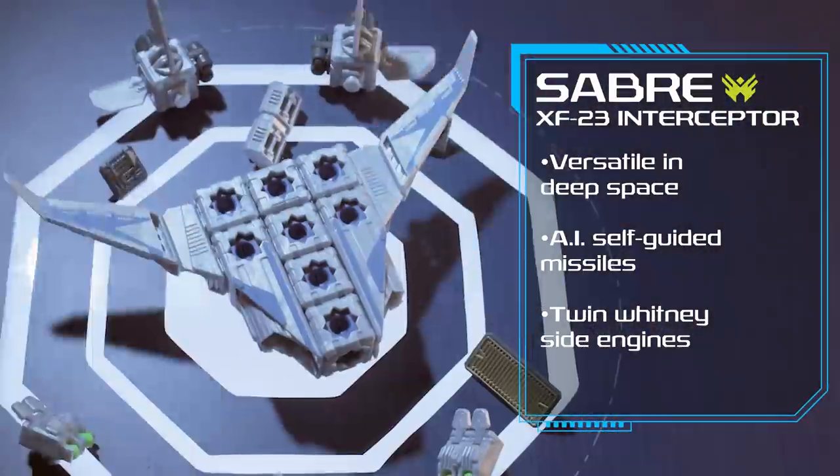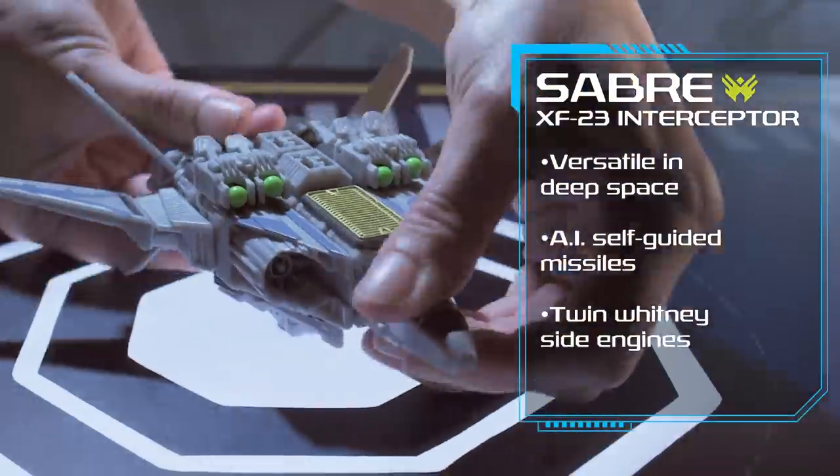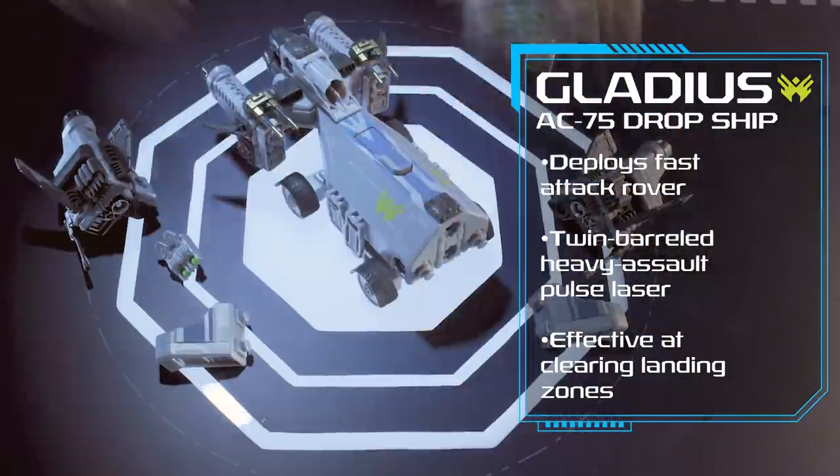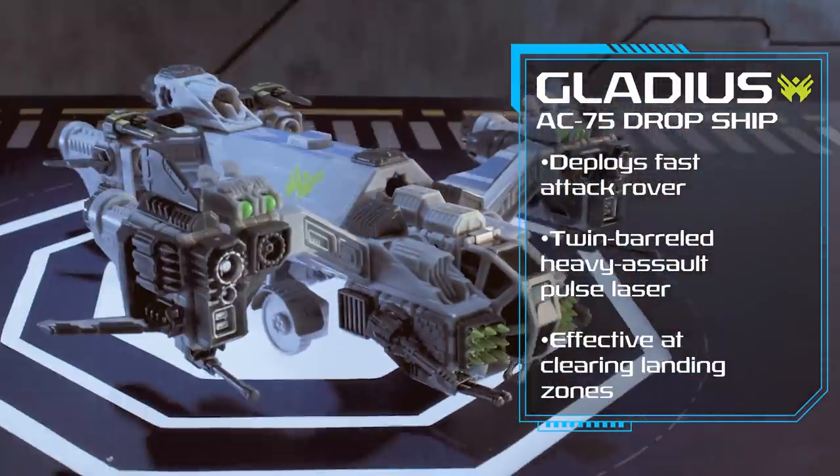Saber XF-23 Interceptor, principal fighting ship of Forge Fleet. Gladius AC-75 Dropship, clears landing zones with overwhelming offensive weapons.